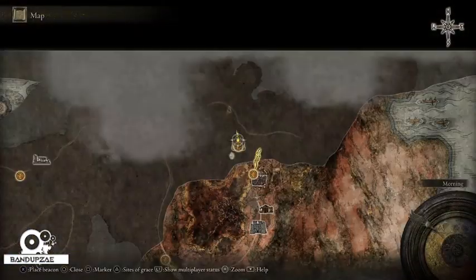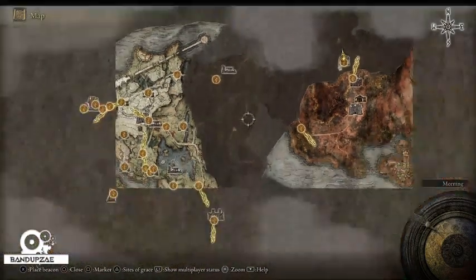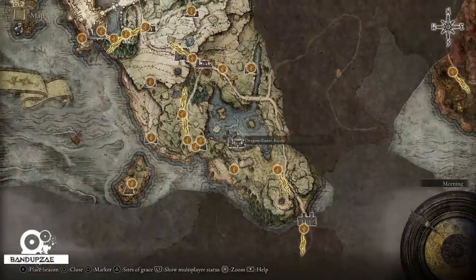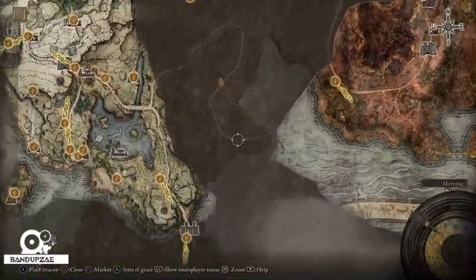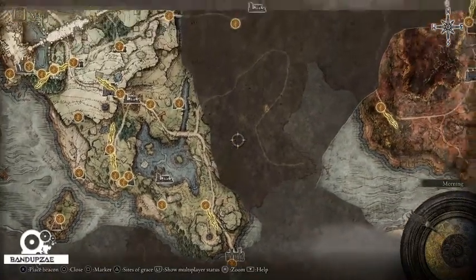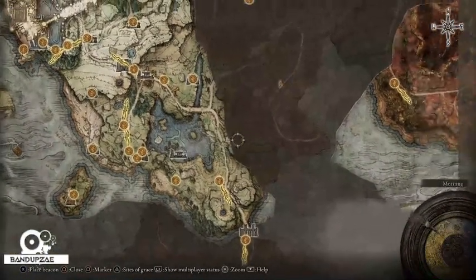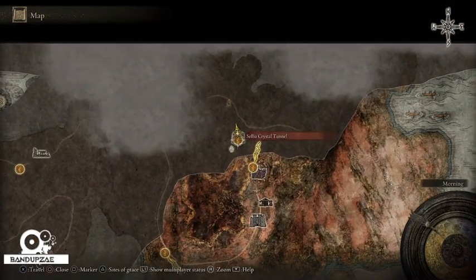We are currently in the Sellia Crystal Tunnel. To get there, you go into the Dragon Burnt Ruins in the lake — it's right by the first step, not that far. By the seaside ruins, you go into the tower and the little camp area. There's a set of stairs that brings you down to a chest that will teleport you over to the Sellia Crystal Tunnel.